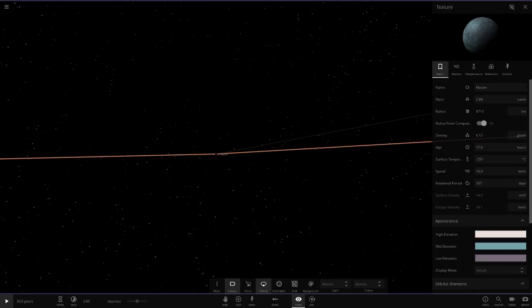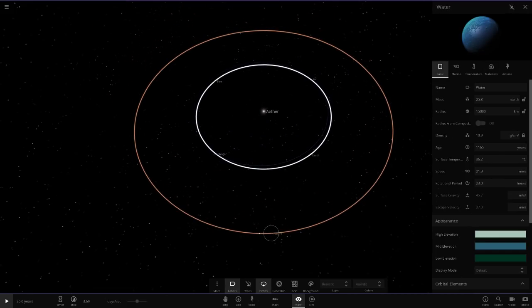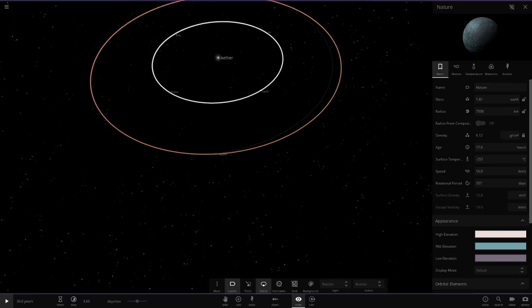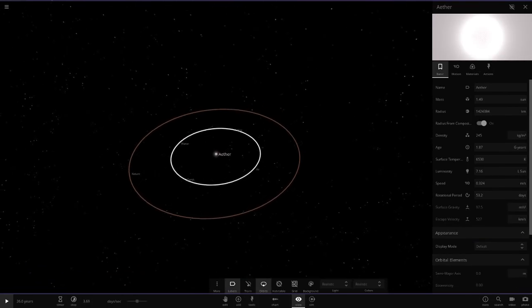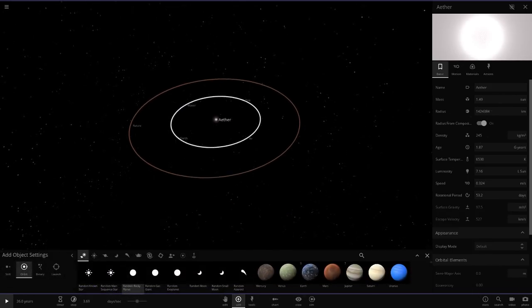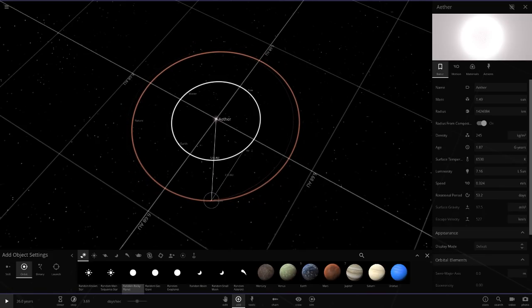Since these are the secondary elements, let's have them at half the radius of the main ones. The main ones are 1,500 km radius, so we'll set these to 7,500 km radius. Next we'll place Ice in between Earth and Air — another random rocky planet, also named Ice, also set to 7,500 km radius.